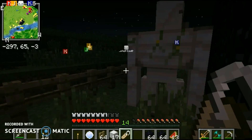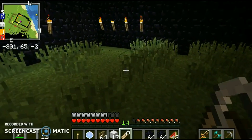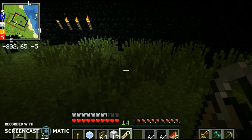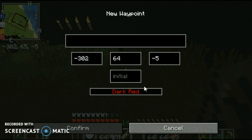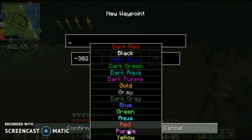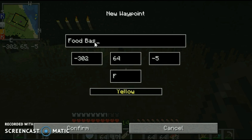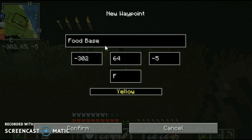Are you supposed to only name horses? Well, I'll just name them like that. I'm gonna set my spawn right here. Let's make the sign yellow.